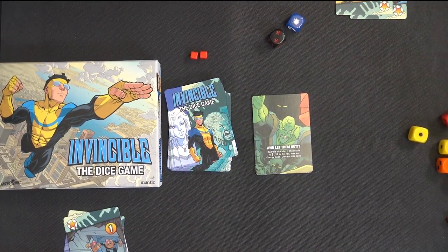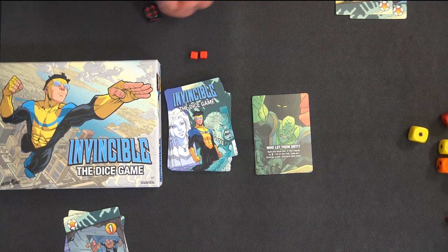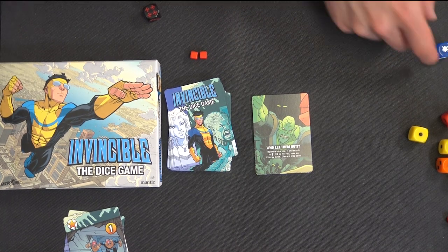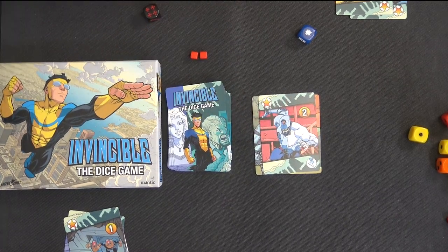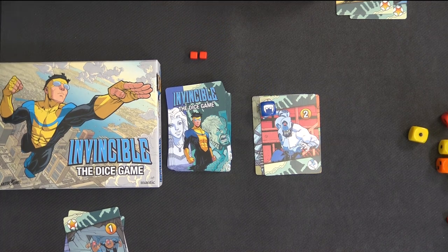Keep going — it's not mixed up now. There we go. Who let them out? Roll a blue die. If the result is a lightning bolt times two or re-roll, lose an energy cube, discard this card. You've got it, he's okay, you're all right.